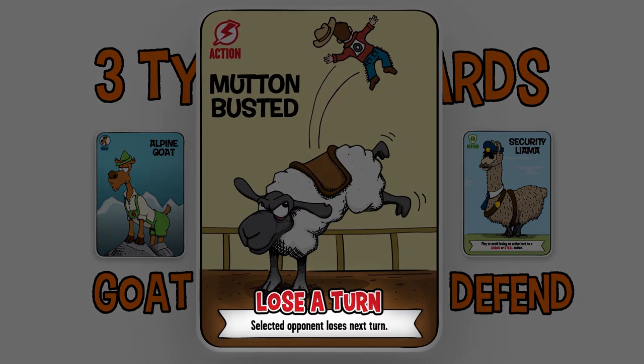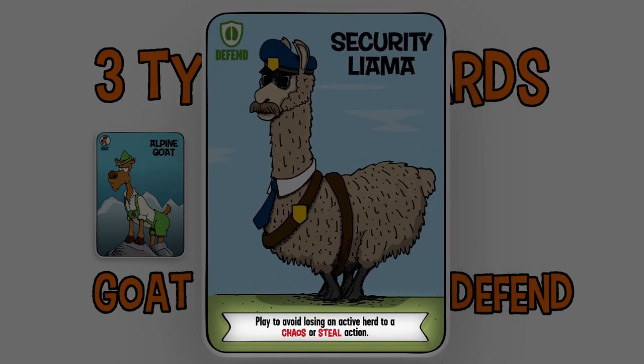Some cards include additional card text that details specifics about the card. Pay attention to the text on your cards and that of your opponents.